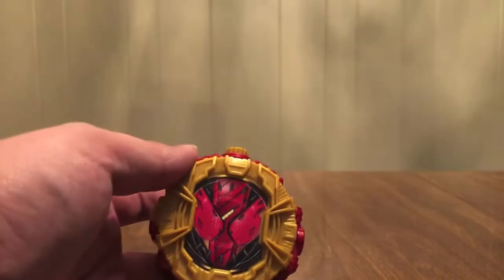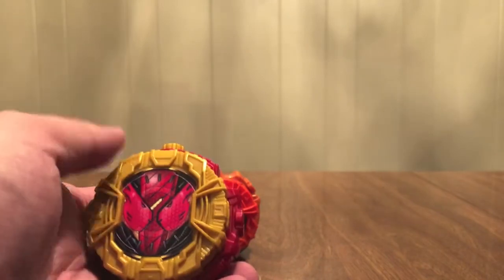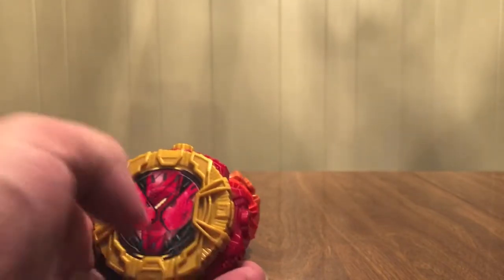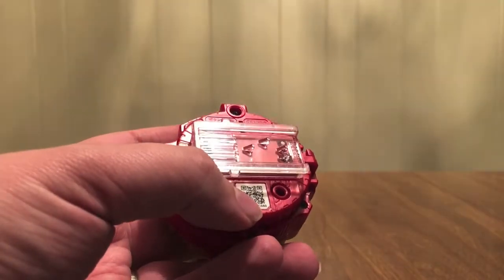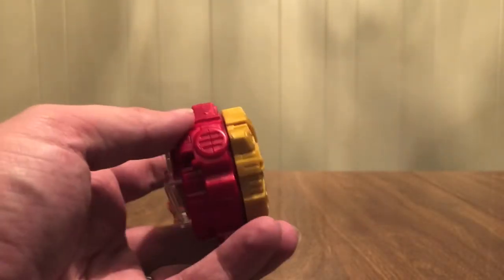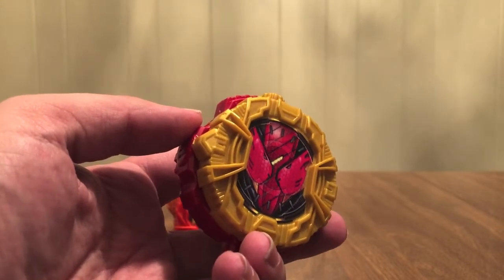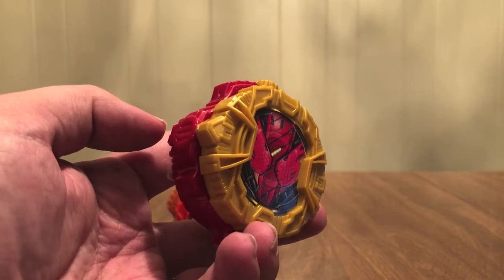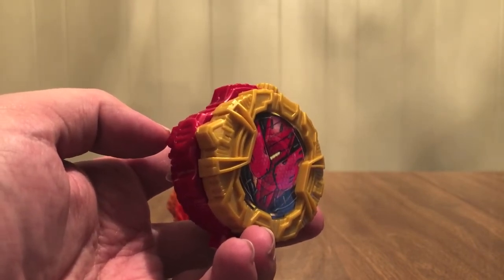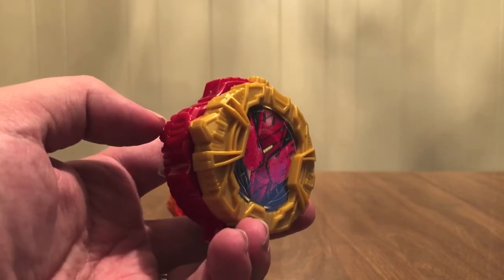Next is Build Rabbit Rabbit, which is right here — gold with the red, just like Tank Tank. Same thing, just gold with the blue. There's the face. Same watch design. C050, which is Build's number. Sounds: Cho Speed, Super Speed, Cho Jump, Super Jump. Build Rabbit Rabbit Form.